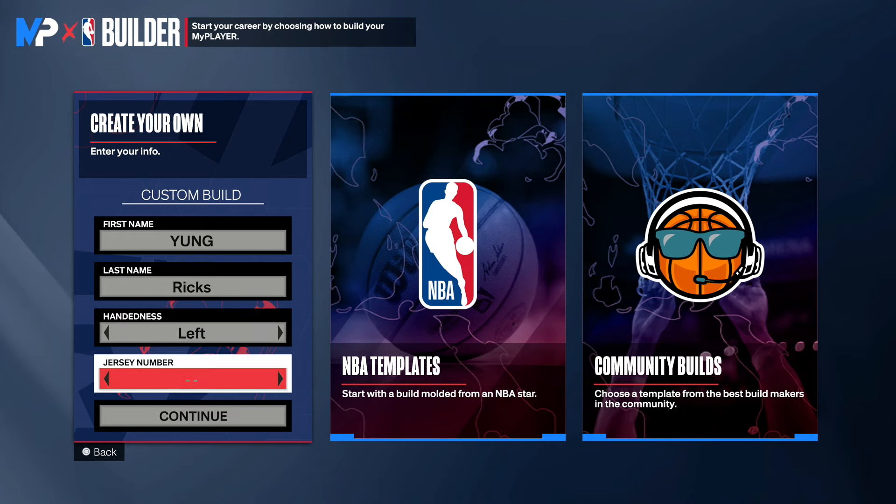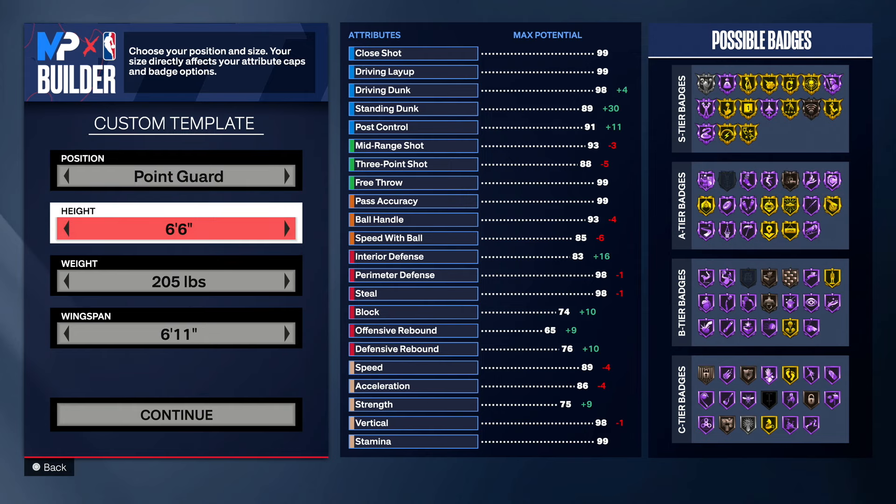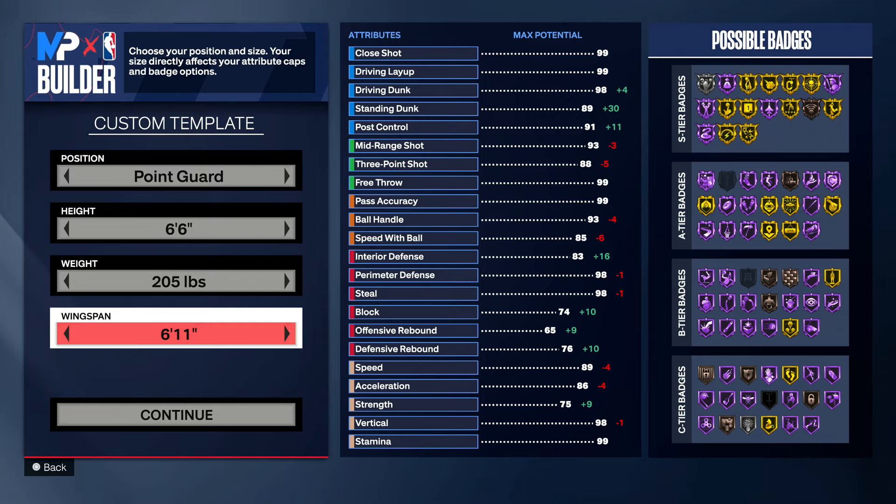Jersey number, you guys can pick your favorite number — I'm going to go with 14. For position, you want to make this build a point guard. This is like a speed-boosting perimeter lockdown build. It can dribble, it can defend — it's a 94 perimeter defense, gets a 91 steal, and it can shoot. You want to keep your position as point guard because we will be dribbling on this build. Height: 6'6". Weight: keep it at 205. Wingspan: keep it at 6'11".